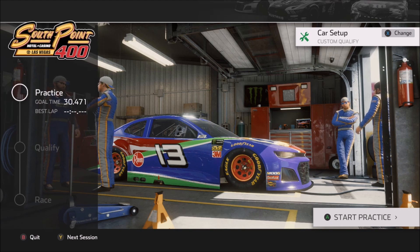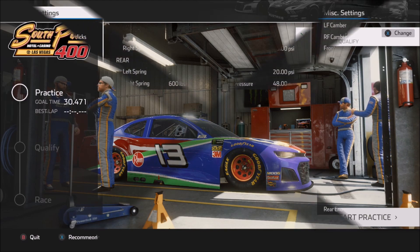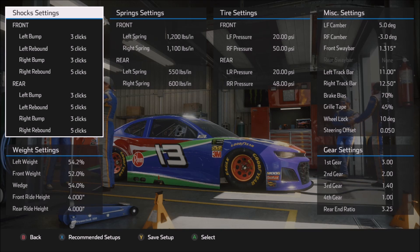Now let's move into the first setup — a Cup car qualifying style setup. With this being more of a qualifying style setup, I only need it to be fast for one or two laps. So it's certainly going to use the tires more and drive a lot looser or freer than a race style setup where I need to worry more about tire management. The primary goal of this setup is to maximize the rotation of the car through the corner so that I can stay on the gas at full throttle for the maximum amount of time, while still maintaining some stability — if you get the car too loose, you start scrubbing off speed.